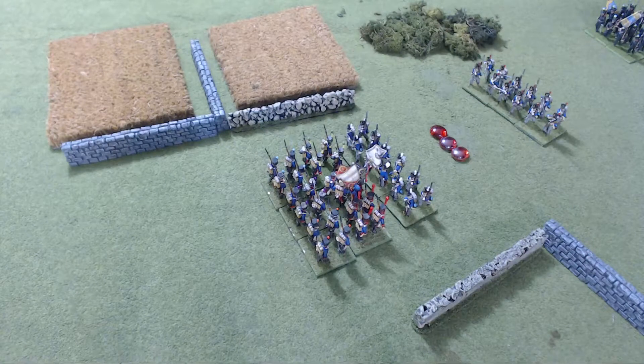A retiring unit can move through other friends as long as they move all the way through and don't stop on a front. A friendly unit can block you from retiring, possibly causing you to be destroyed — so be conscious of that when deploying your units. And if you retire from the table, you're destroyed. Troops in march column who are obliged to retire will automatically form into line where there is sufficient room. Irregular or tiny formations will reform into their default formation, and as this formation change requires the extra move, they become disordered.